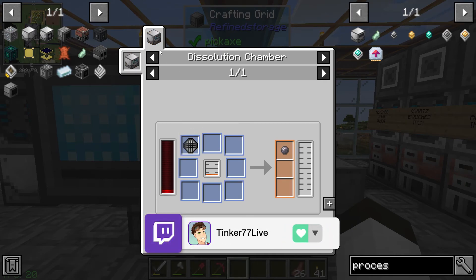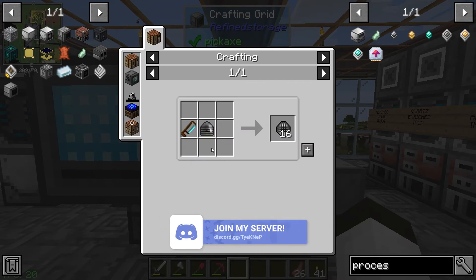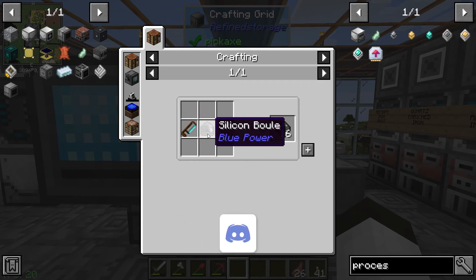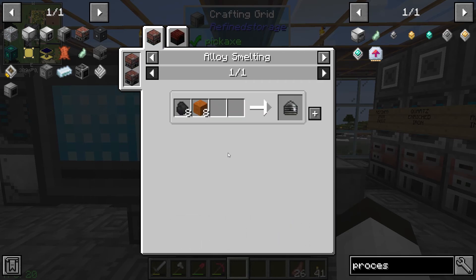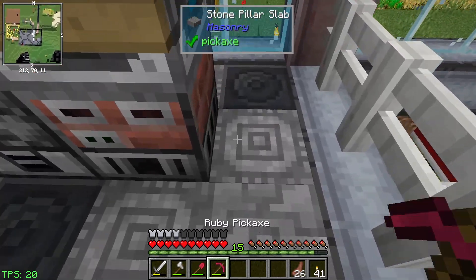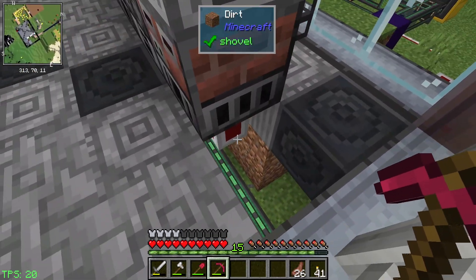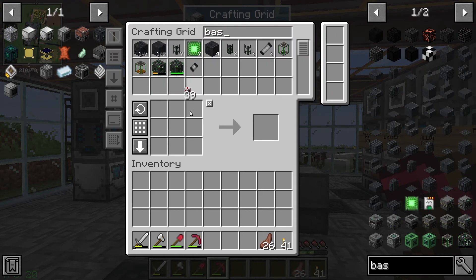We have to use this in a dissolution chamber to make silicon, then use this in a crafter with a bowl and the diamond saw, and use this in an alloy smelter. So we really need to work on this first. This is another crafting recipe we're going to use with the crafter. Let's get started - we have power, so let's move on with that as a basic power circuit.